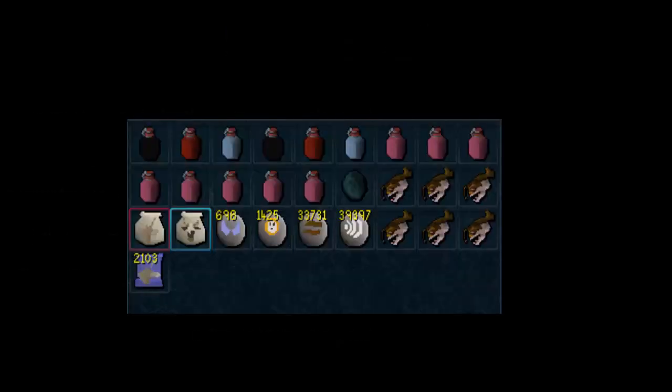Your inventory should look something similar to this. If you are doing 2 or more kill trips, I suggest you bring 2 Ovl Flasks, because sometimes you use more than 3 Ovl doses per kill. For prayer potions, I bring around 8 if I'm doing 2 kills, 10 or even 12 if doing more, because I put some restores in my Yak.